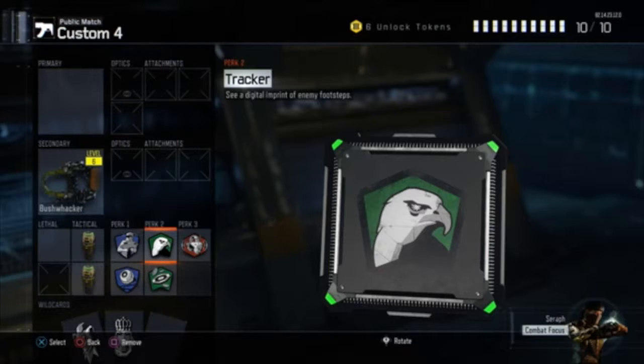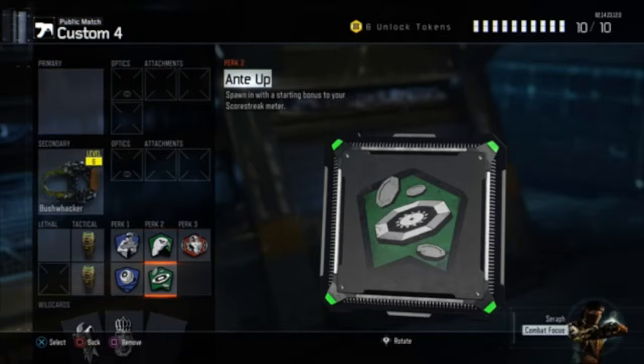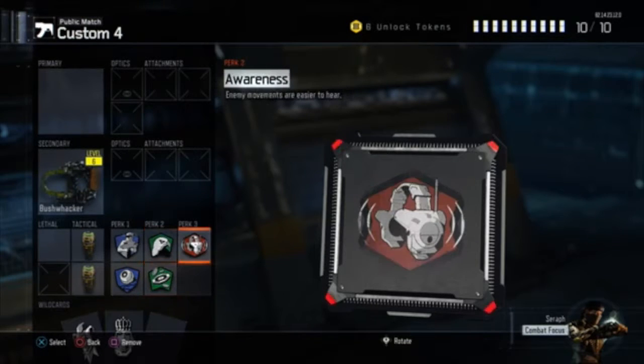Next is Tracker, so we can see where people are going, hopefully follow them. And then we've got Ante Up, so we're going to spawn in with a starting bonus to our scorestreak meter, which will hopefully get us to those higher streaks easier. And then we've got Awareness, so I'm going to use my headset to try and listen out for people.